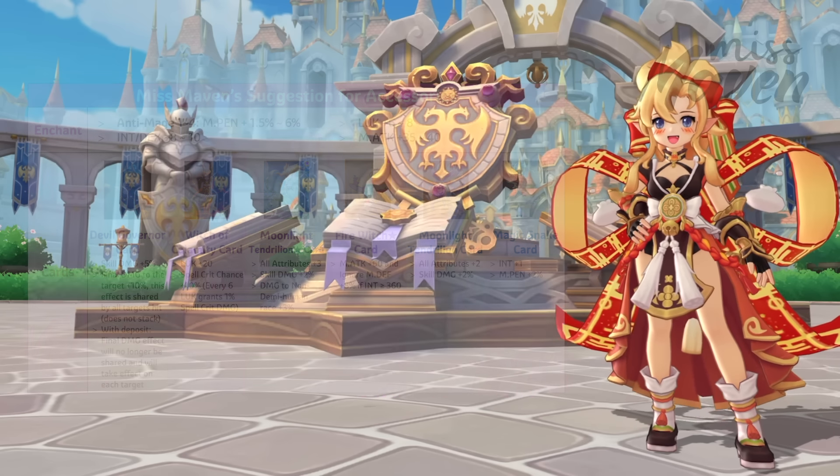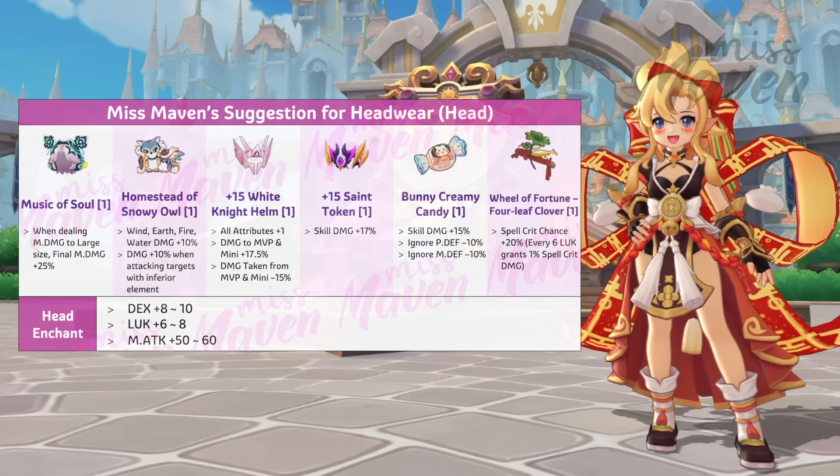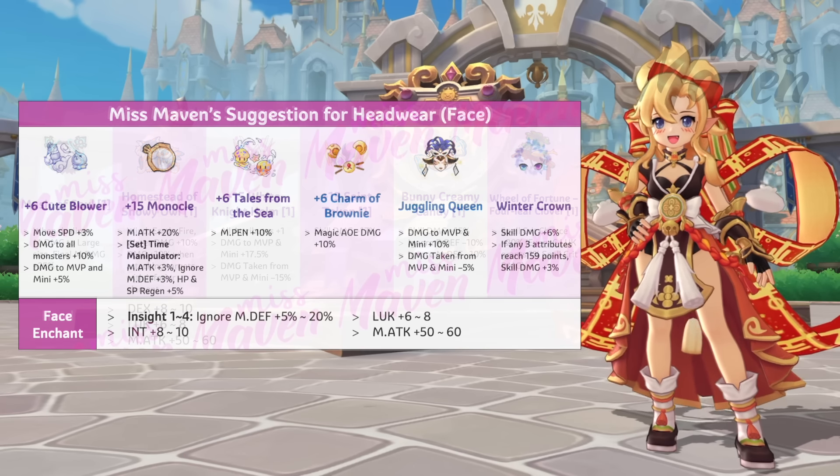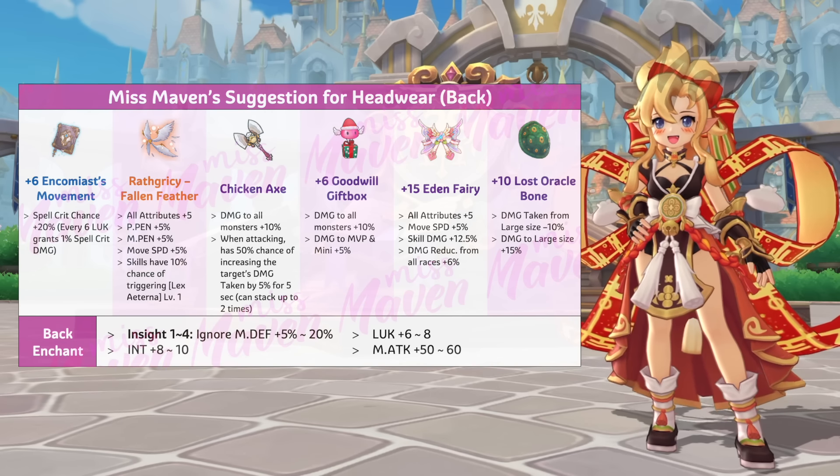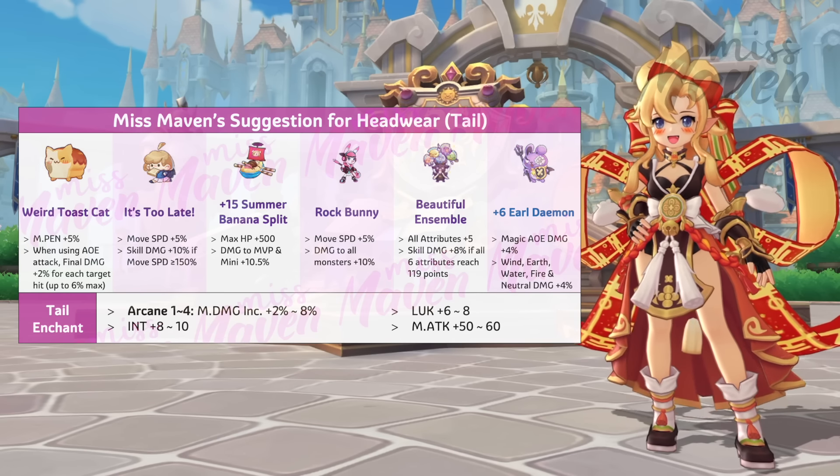For accessories, the best in slot for increasing fire damage are Essence of Scorching Flame with 12% fire damage as main equipment and Flame Feather as phantom equipment. All accessories should be enchanted with Anti-Mage 4 and inlaid with Devil Governor card for increasing final damage and Witch of Calamity card for additional spell crit chance.